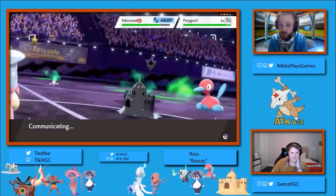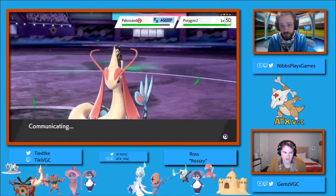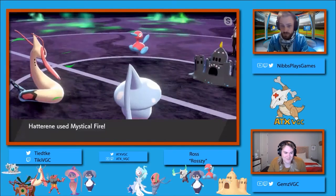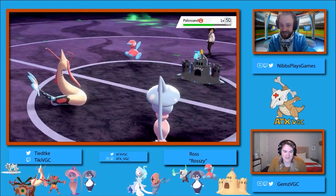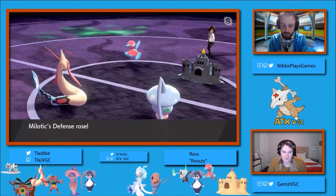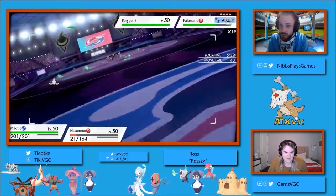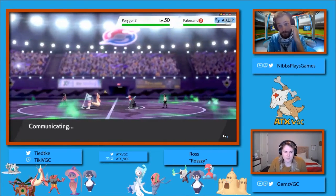How do you think Chase can turn things around fully? He put himself in a better position, but it's still leaning toward Rozzy. There's not a ton that Chase has that can hit that Palissand super effectively — that's the main problem. He can continue to be a nuisance with Hypnosis. We see an ally switch — an interesting reveal from Rozzy. I don't think this is going to go exactly how Rozzy wants, though, with that Mystical Fire dropping that Palissand back to neutral. That's one way Chase can start to get back in this.